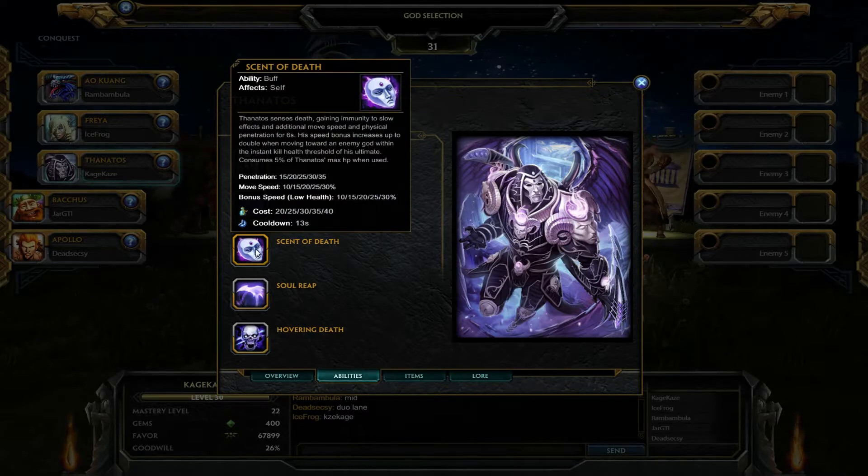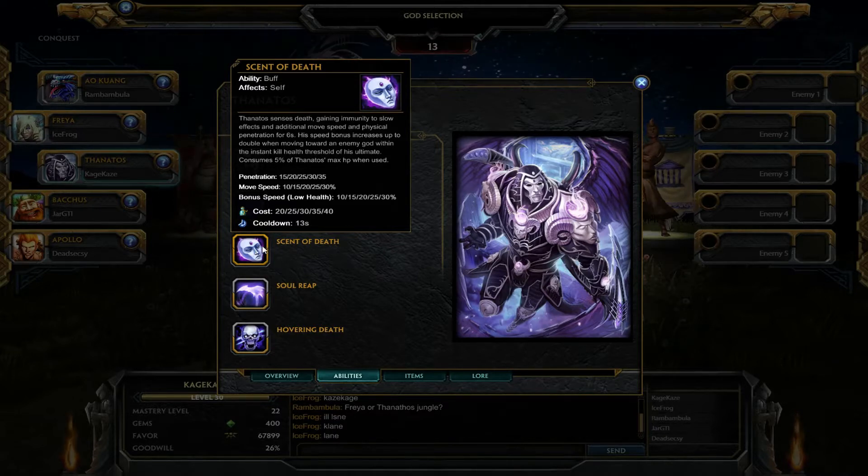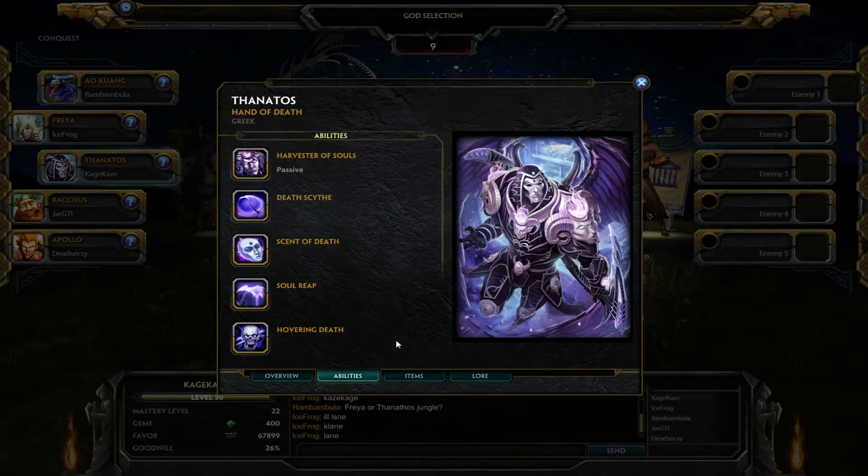Scent of Death grants immunity to slow effects, and your movement speed and physical penetration are increased for six seconds. Your speed bonus is doubled when you're moving towards a god that's within your instant kill threshold. So if you're going towards a low god, you go even faster — you get damage penetration and movement speed, which is quite nice.